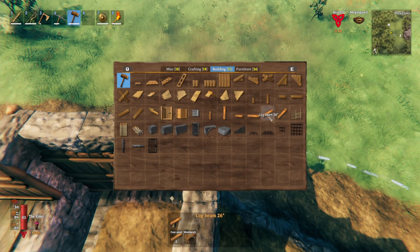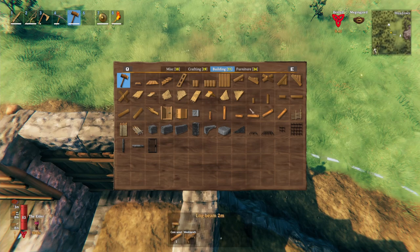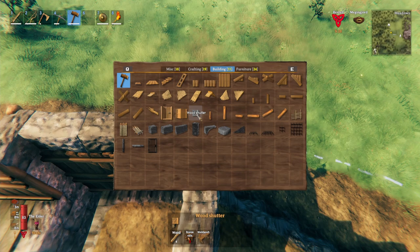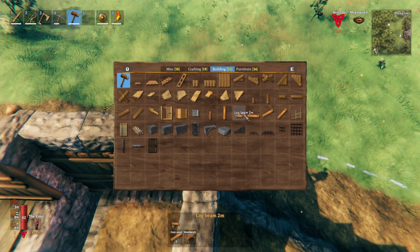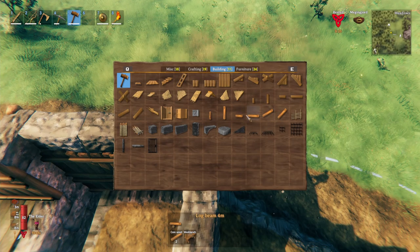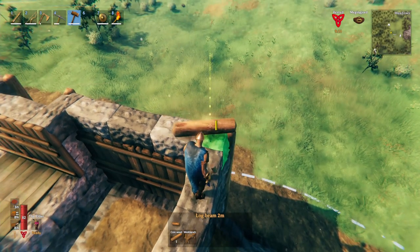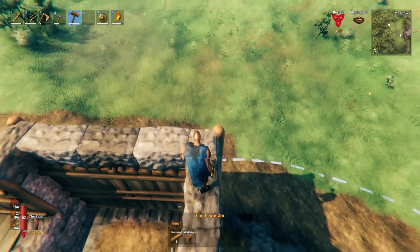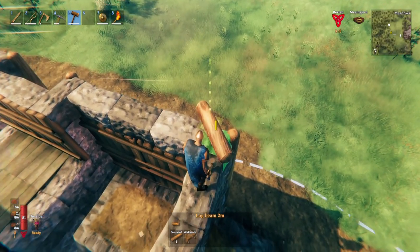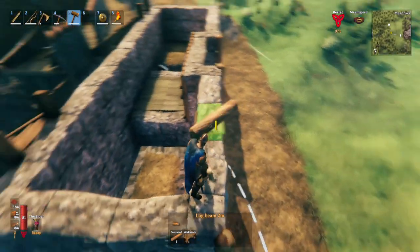Look at these — we've got long beams and short beams, which is brilliant. We've also got wooden shutters — that's so new and awesome. My idea was to grab the long beam — see, two metres. I'll keep that and then come out 45 degrees. We want to come onto the edge — might have to do this from downstairs.